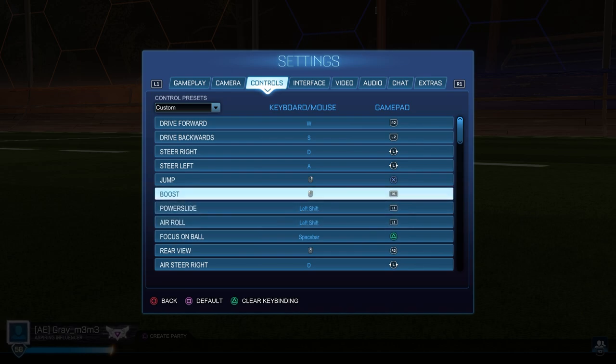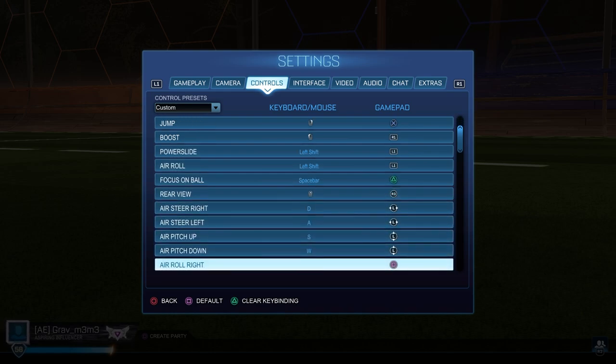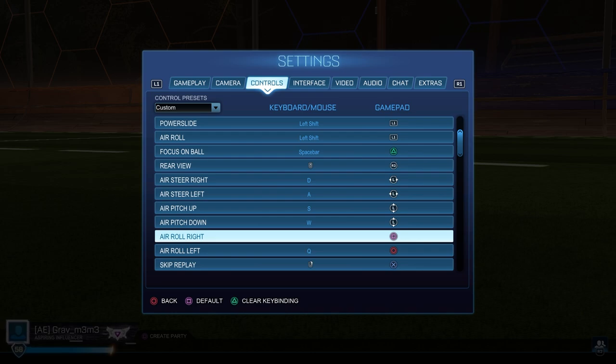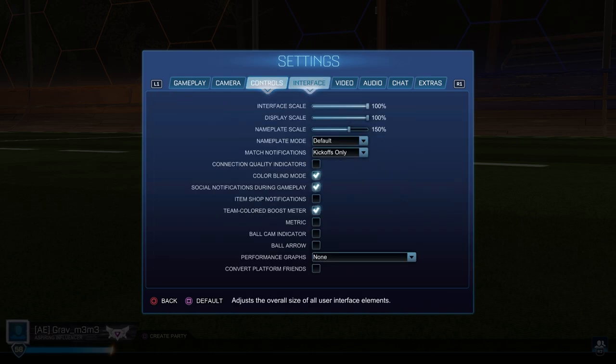For the important binds — boost and powerslide and air roll — I don't play claw so I don't use circle for boost, I use R1 because it's comfortable. I have my powerslide and air roll on the same button, L1, because it's easier. If you're on Xbox I think it's LB. My directionals: I don't use left that much, I just have it bound when I want to learn it. Air roll right is Square — that's the primary air roll I use for recoveries and stuff.